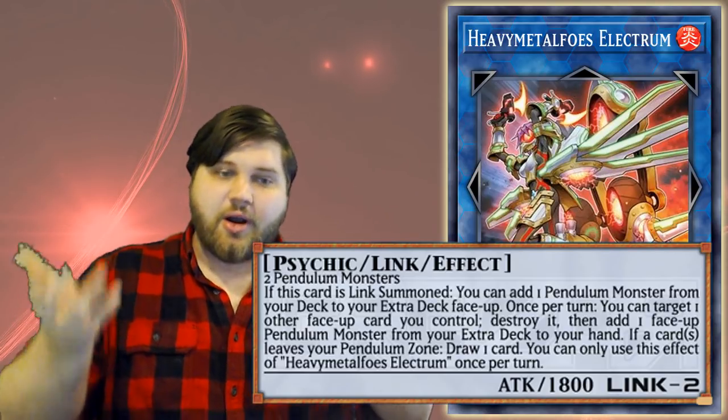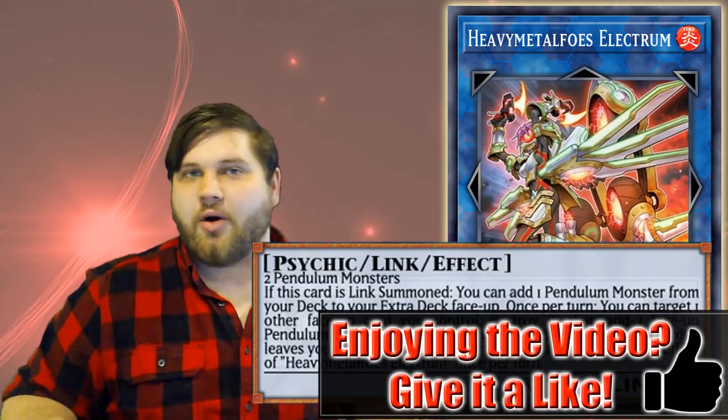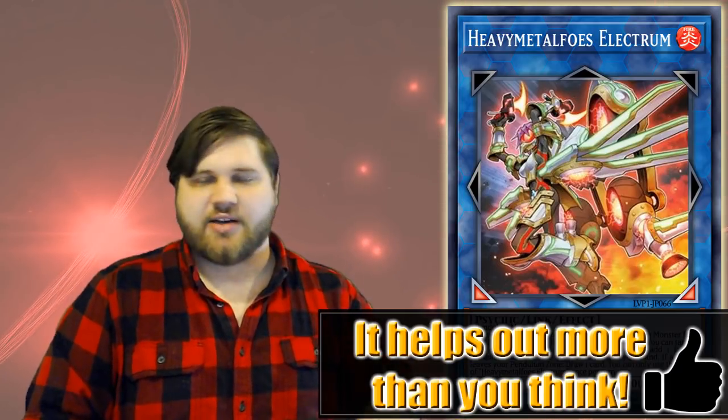That's not even all of the card's effects. Last effect: if a card or cards leaves your pendulum zone, draw a card. You can only use this effect of Heavy Metal Foes Electrum once per turn — but all the other effects aren't even hard once per turns. If you summon multiple Electrums a turn, you can use one to put a card in the extra deck, one to put another, and then use both to add cards back to hand. The only effect coded to hard once per turn is the draw effect, which can be directly triggered by this card's second effect — popping a pendulum monster in your scale to add a better scale from your extra deck to your hand.